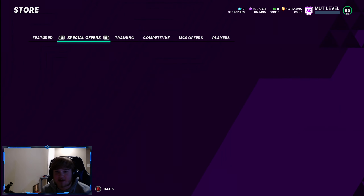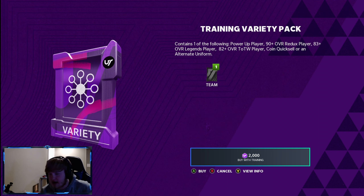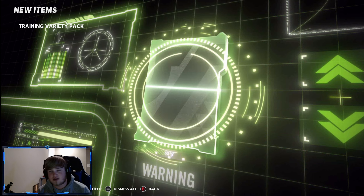What's up guys, back to another video today. We got training variety packs — basically I'm gonna rip 51 of these. We got LTDs in packs, so we're seeing if we can pull an LTD player. We got Robbie Anderson and Kyle Fuller, both 97s. You guys have been asking for them, and we've been waiting to do it since the LTDs came out, so here we are.